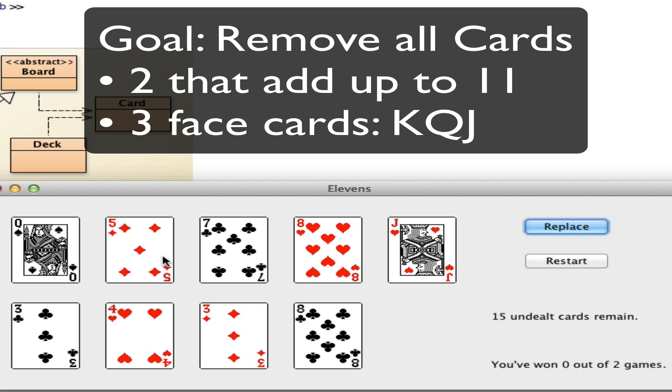Let's see — we get rid of an 11. 5 and a 6, 7 and a 4 go together. A 10 and an ace.